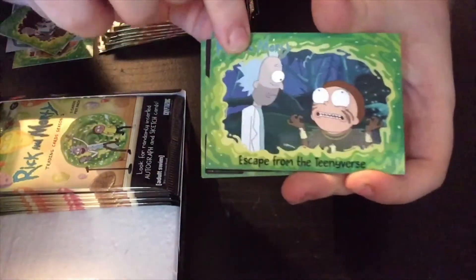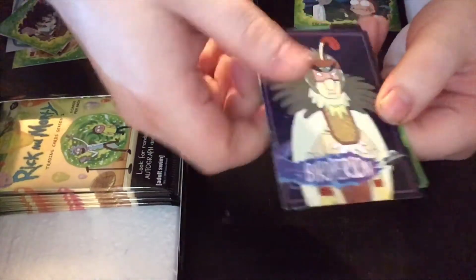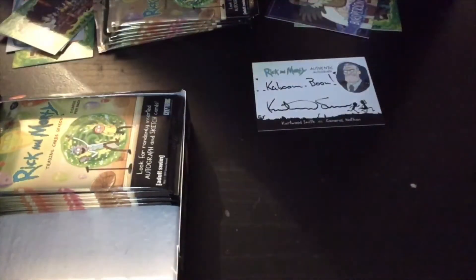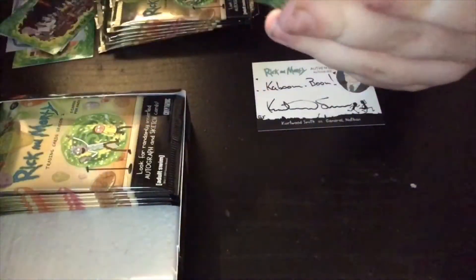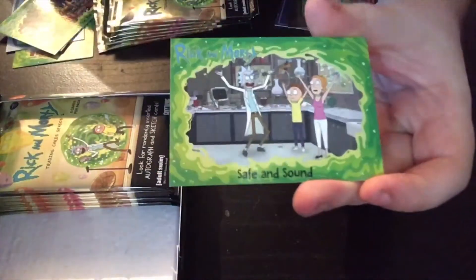Second pack in, we'll just skim through now. We've got one of the character inserts and that is of Bird Person - that's awesome. Then another insert and that is 'The Crimes of Rick Sanchez' - Resisting Arrest. Looks like he's going away from the Rick Citadel, and then two more base cards. That's pretty cool.